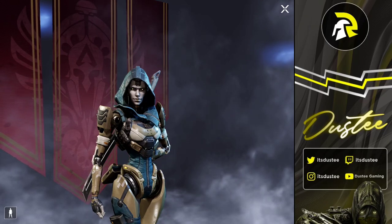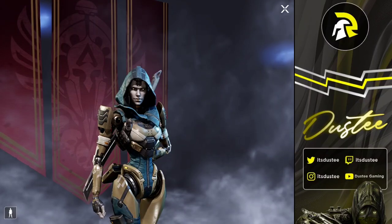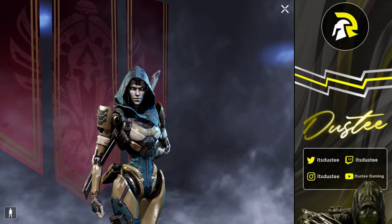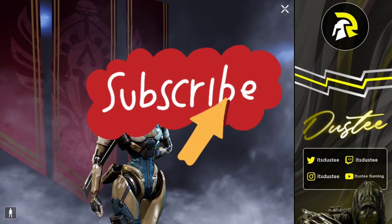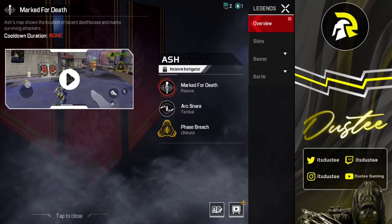Ash is the coldest character in Apex mobile and if you're an aggressive player, Ash might be the best character to use in the game right now. In this video let's talk about how to use Ash like a pro. Let's start off with the abilities.